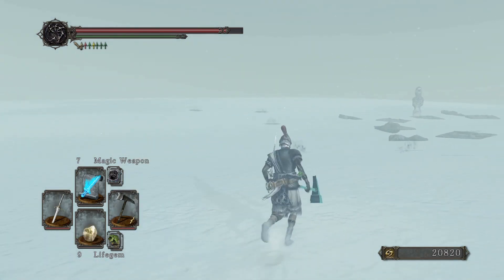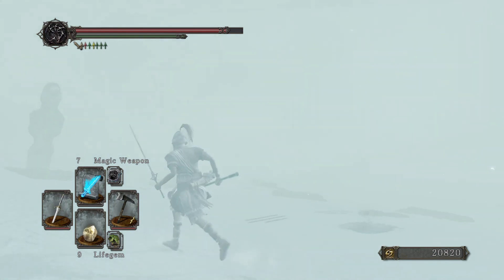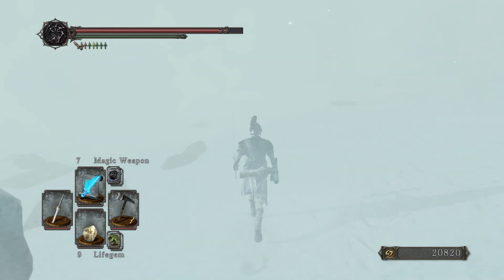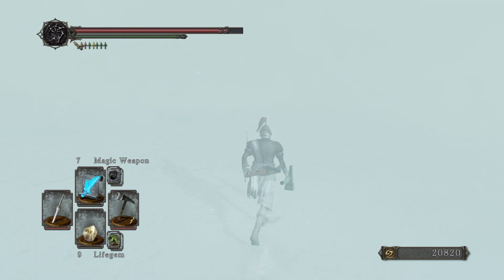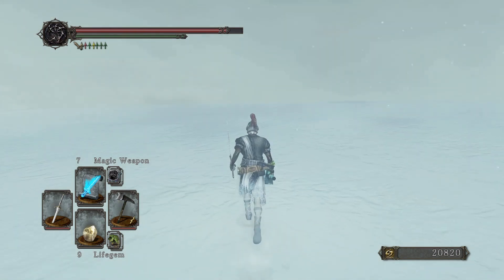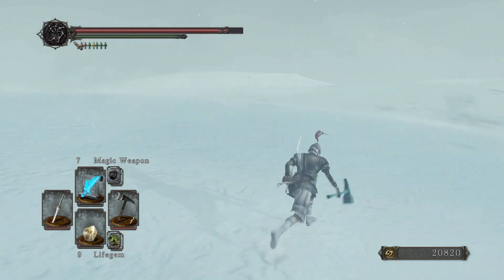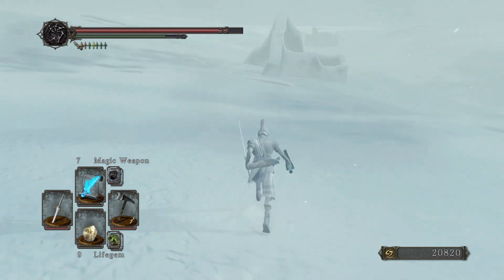Let's go towards the structures. More wind. Can I just use like a winter coat so I'm not chilled all the time? I'm getting snow blindness because I don't see where to go. Here's blood stains, so that's usually how people die. Okay, there's a structure there - let's try to cover all the walking areas but go from structure to structure. At least it gives us some color.